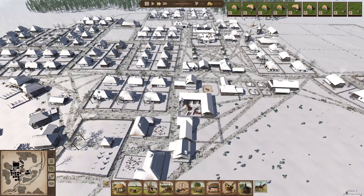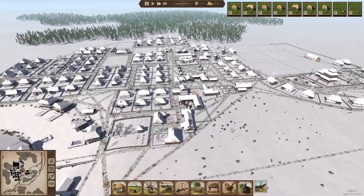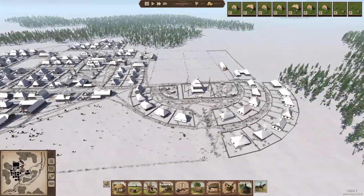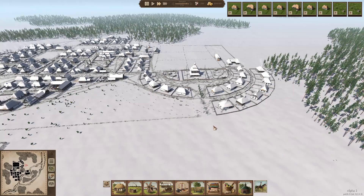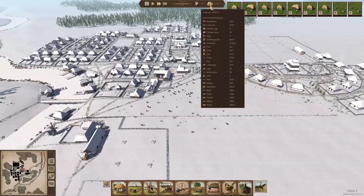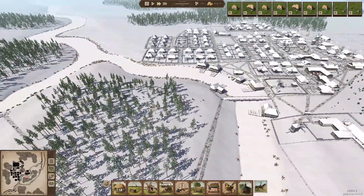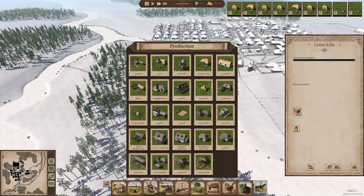Everything looks nice in the village, so that's going well. They are building a house right now - after that they'll build a chicken coop. Still doing good on food, yes we are. They're producing limestone. We got quicklime now. Then we need a Limeworks, which produces lime from quicklime and water.